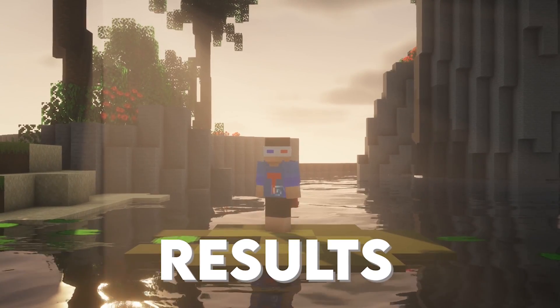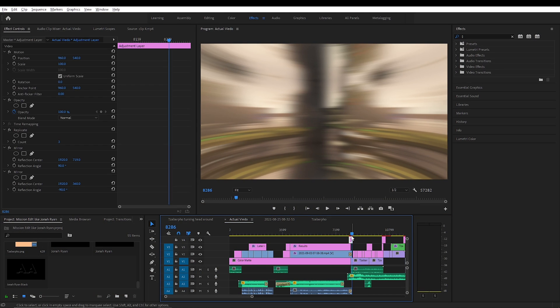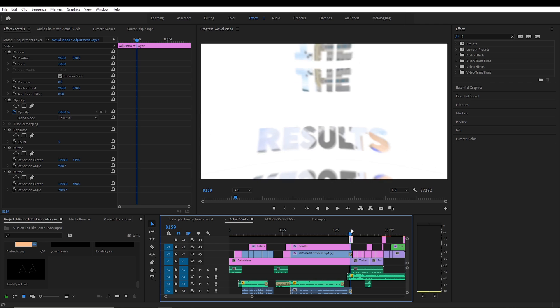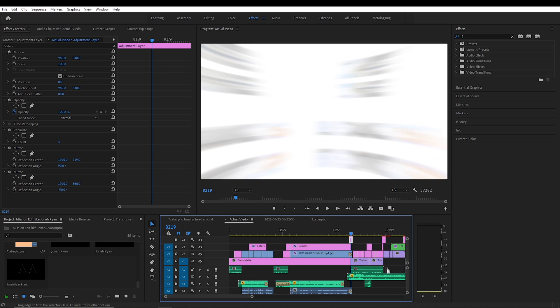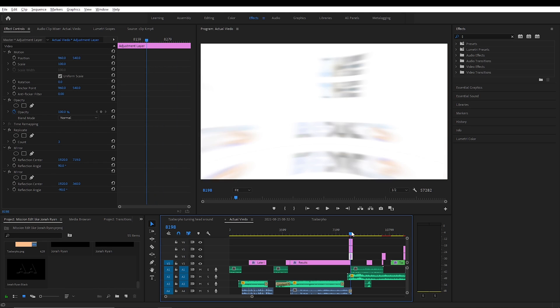So these are both transitions. This is the first transition — I actually only have two transitions in this entire tutorial, but using the second transition you can actually make a lot more. What I did here is it rotates. I actually have three different adjustment layers.